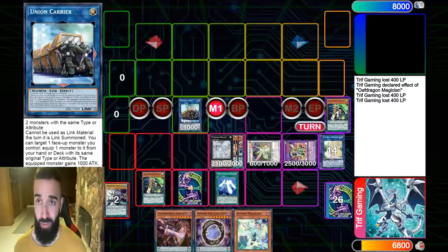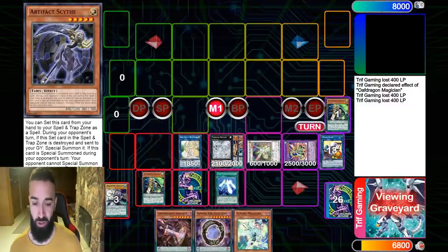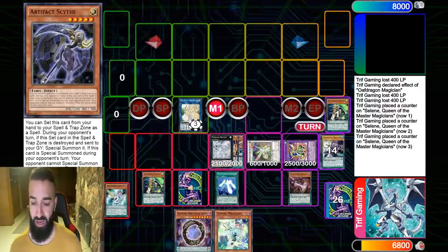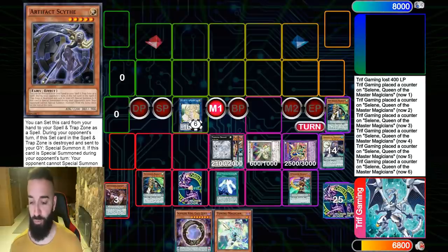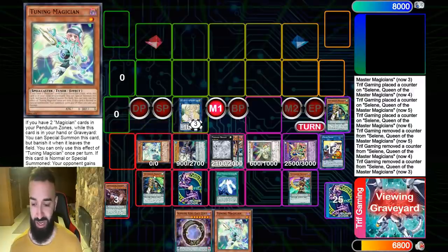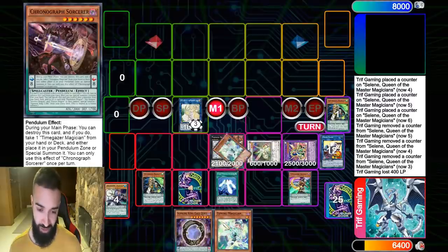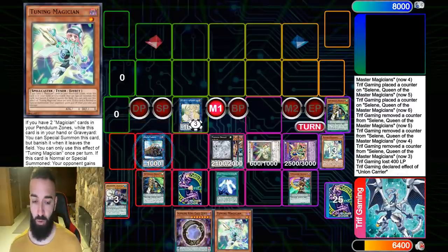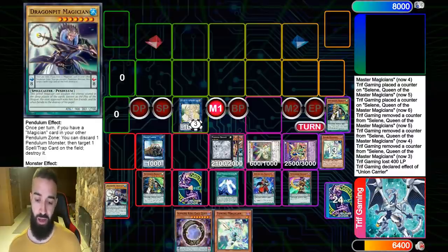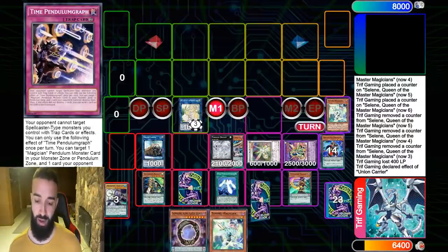I can go Appaloosa, but I don't have access to the Pendulum Graph. So I'm going to summon a Union Carrier in this situation. Actually, I don't really need the Pendulum Graph, so instead I'm going to put Chronograph in the Time Gazer scale. I'm going to summon out a Tuning Magician because I now have two Magicians in my scales — I did not activate Tuning Magician's effect yet — and then I'm going to go Carrier with the two of them, saving my Selene to summon something on the opponent's turn.